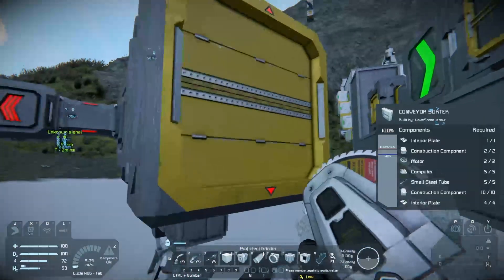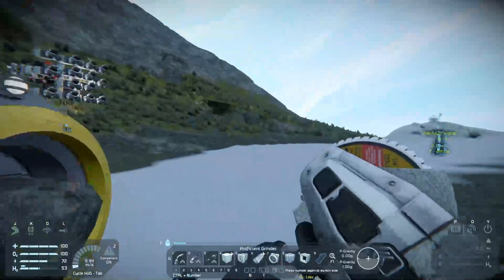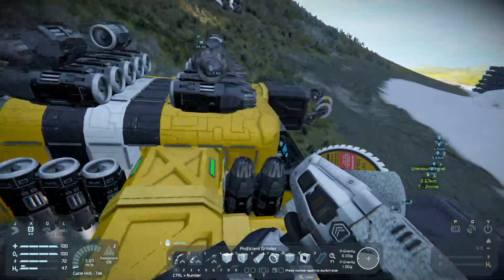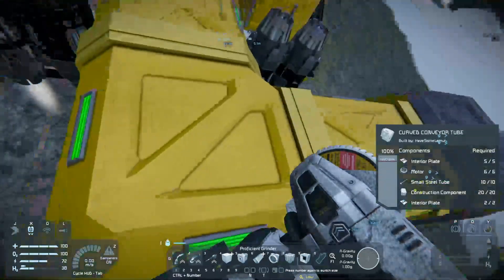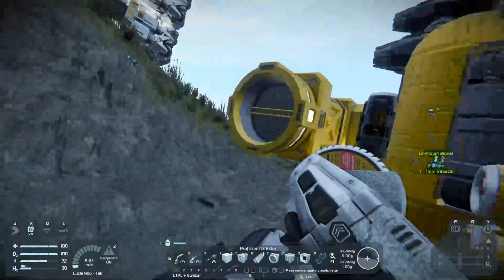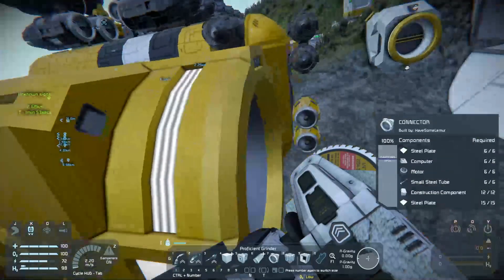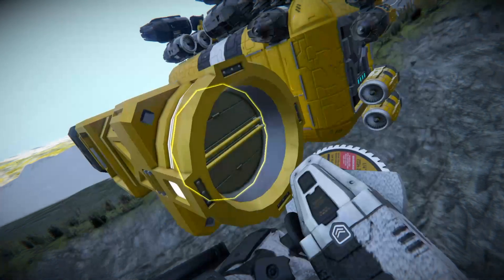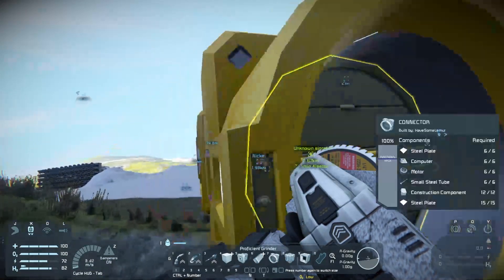When making a grinder or welder ship, you need large tubes and large conveyor junctions on your small ship. You do that through the medium container. The medium container accesses both small and large conveyor tubes. So I have all my small stuff running through the small side, and all the larger pieces running out of the large side directly to the grinder. When it grinds, it pulls items into the tube and sticks them into the container. The connector and a second grinder are on the other side, using a junction.